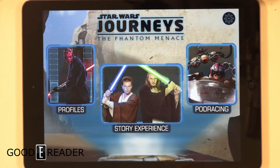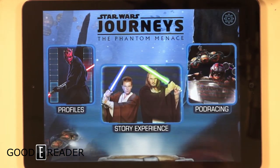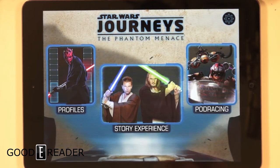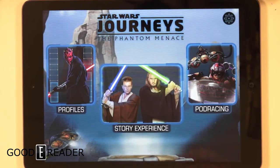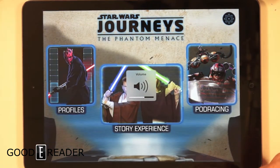Hey everyone, it's Michael here with goodyreader.com. Here is our let's play video with Star Wars Journeys: The Phantom Menace. This is the first storybook that LucasArts and Disney have put out — they're making six in total, releasing them every few months leading up to Episode 7. The app costs $6.99.